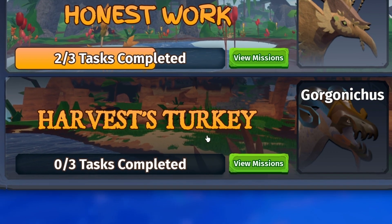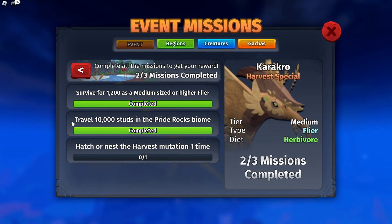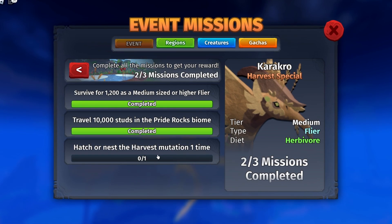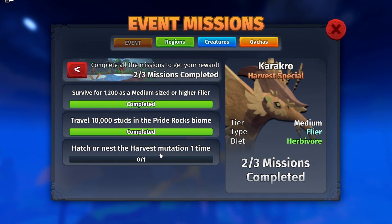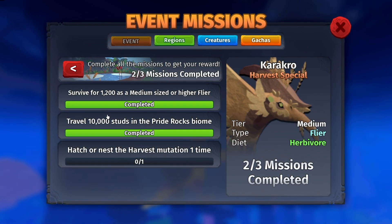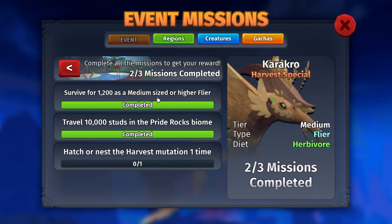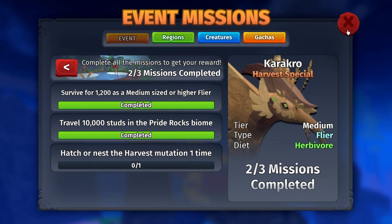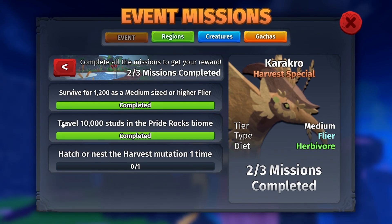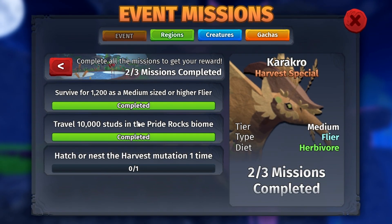For the Honest Work tasks, you have to complete these three tasks here. The hardest one is you have to hatch or nest the Harvest mutation one time. The other two I completed in like 10 to 15 minutes max — surviving 1200 as a medium sized or higher flyer (keep in mind you need to go elder to reach 1200), and then traveling 10,000 studs, which was done within a few minutes.